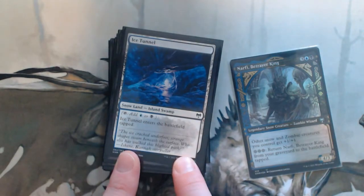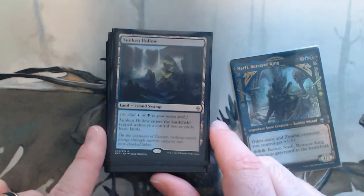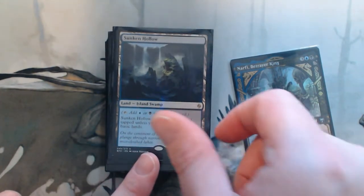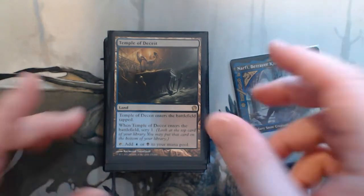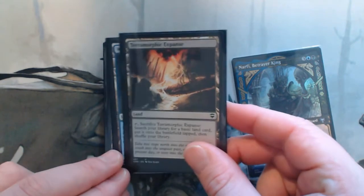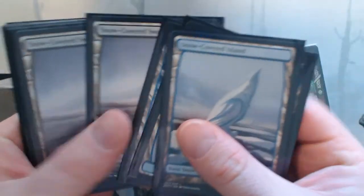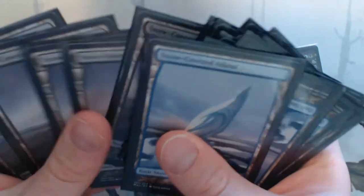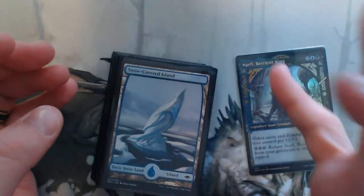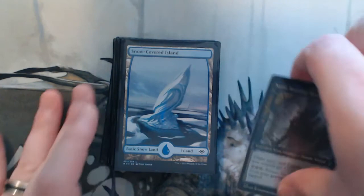Ice Tunnel is snow and taps for both. Sunken Hollow — I have plenty of basics so this will usually come in untapped. Temple of Deceit — scry one, which is nice. Terramorphic Expanse — same, I'll fetch for blue if I need to. Watery Grave — obviously. And the rest is snow basics. You need to make sure you have enough basics because I need three snow mana for Narfi.